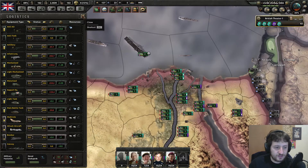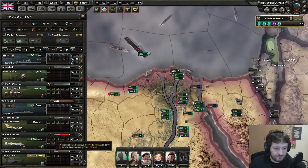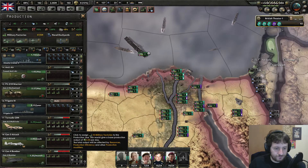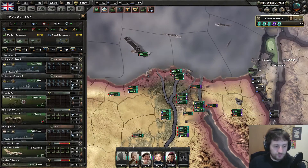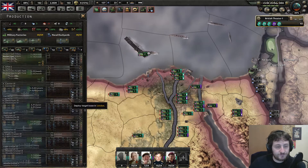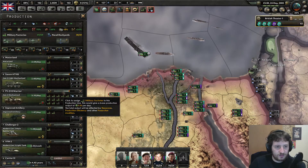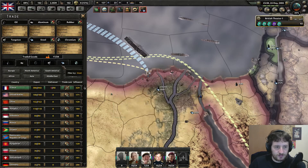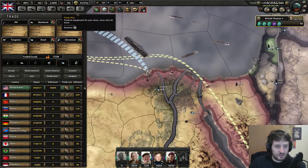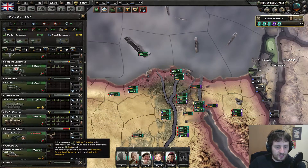I'm going to use that to big up my supply of mechanized units. Actually no - I'm going to use that to big up my supply of fighters. Because I would really like to try and get enough fighters going, and just kind of chuck in a bit more artillery here and there. It does mean we're going to need more aluminum, of course. But let's not do tungsten - we're actually fine for artillery right now.